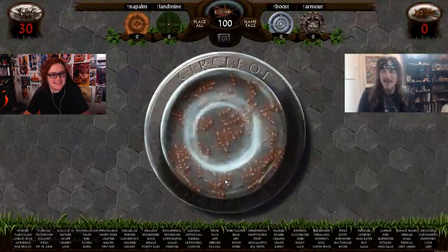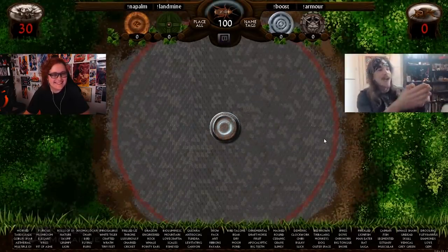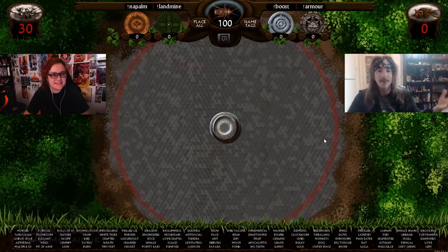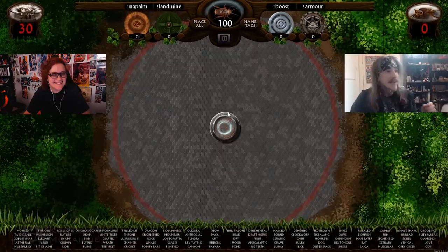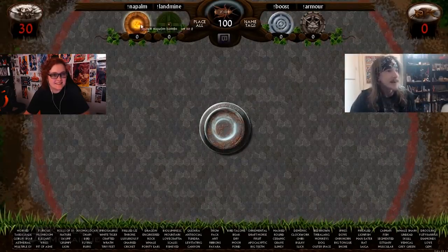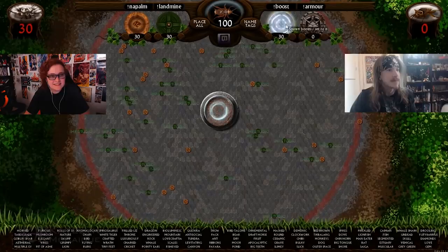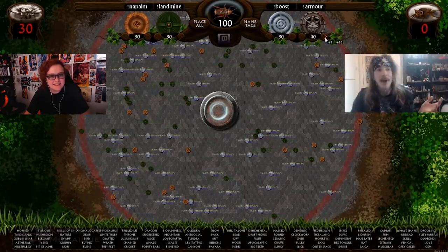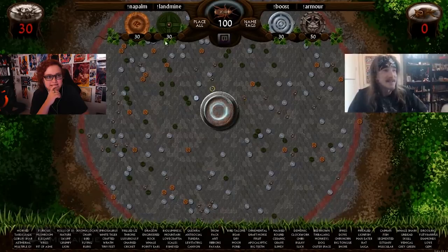We start the game and this is it — this is the circle of champions, the ring of death essentially. The aim is that the cockroaches have to escape from the red ring; if they escape they'll be promoted to a champion or one of the final prompts. The other way they can become a prompt is to be the last roaches standing in the circle, because we are going to be raining unbridled fury down upon them. We have various things we can spawn in — firebombs, landmines, speed boosts, and armor — all with various effects on the cockroaches as they try to escape.